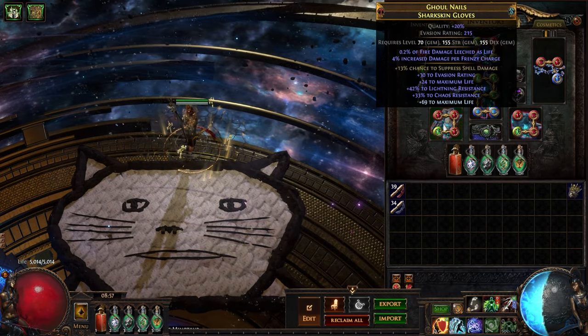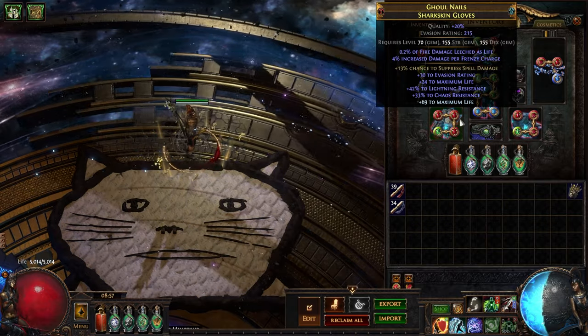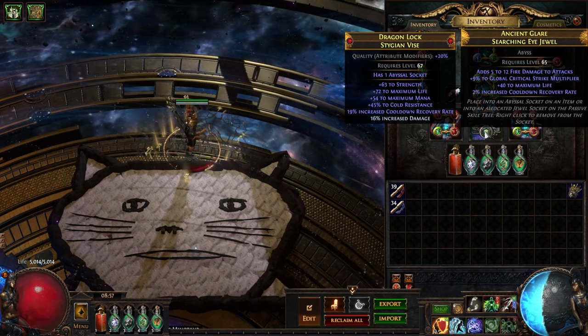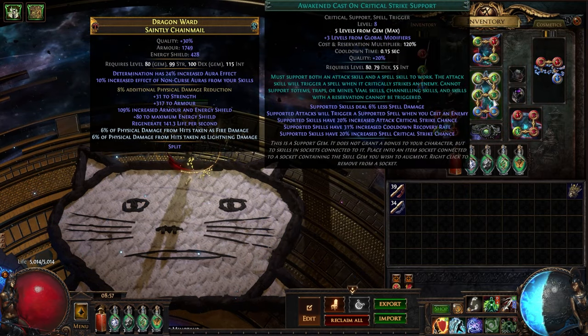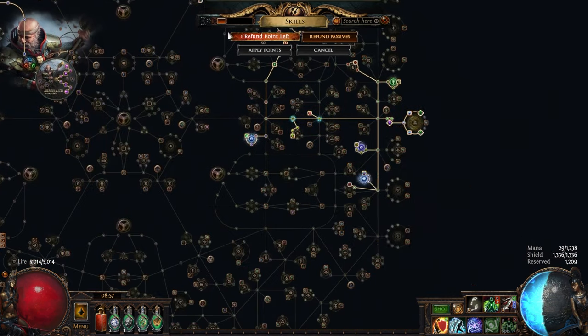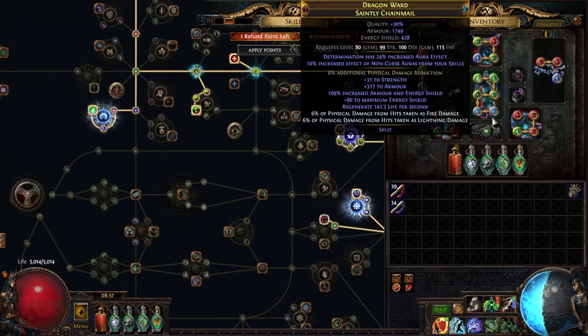Fire Leech on Gloves with some other implicit like damage per Frenzy or damage per Power Charge — nothing too special. Belt is cooldown recovery with a cooldown recovery jewel, so we have Awakened Cast on Crit level 5, with plus 3 gems from the skill tree from crit mastery, which gives us 31% CDR. This belt gives us the other 21% we need to hit the 52% threshold.